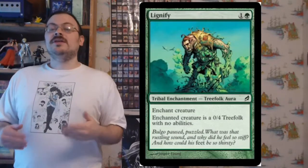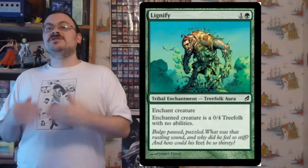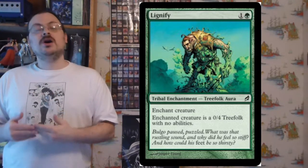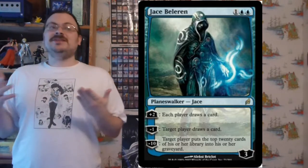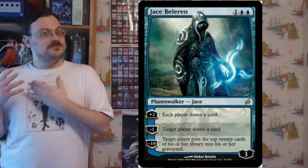It is very important to note that this set had Tribal themes, but the Tribal themes were presented in a much different way than they were in the previously Tribal-themed block of Onslaught — so we're seeing an evolution. We also saw the introduction of the Planeswalker card, which was a completely new card type, which we hadn't seen since the beginning of Magic.